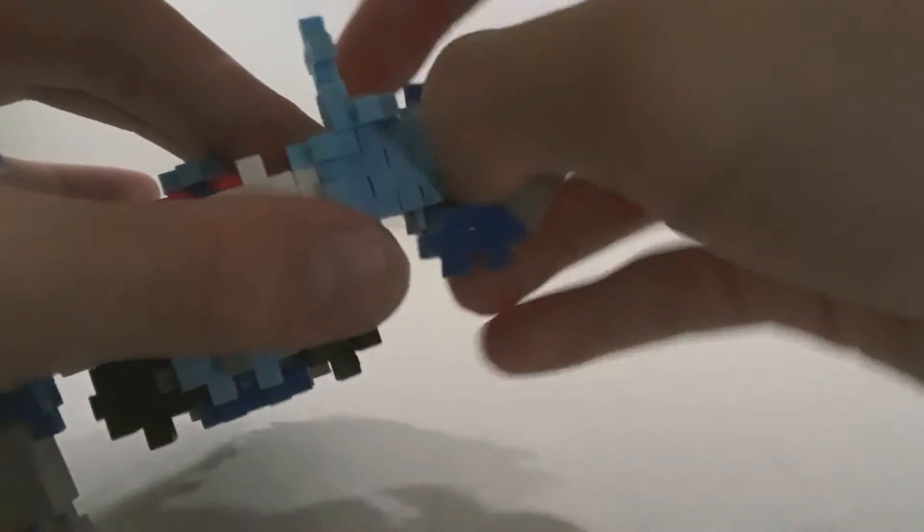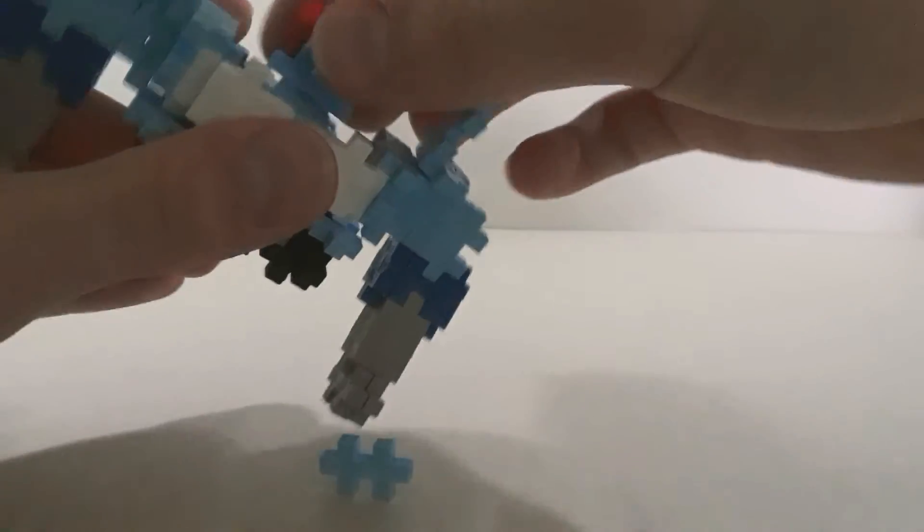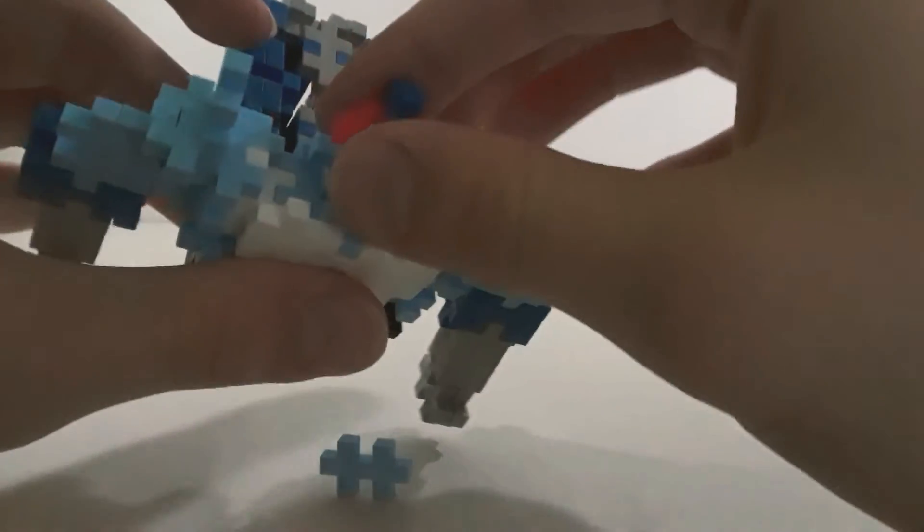Let's do the same on the other side — I'll just do this without much detail since you already saw that side, and if you didn't, just rewind. There are his arms done — very nice. Next you'll just fold the head out just like that. The head was back here if you didn't see — you fold it out like that, there you go.